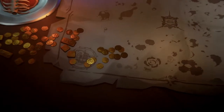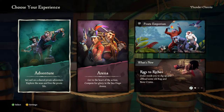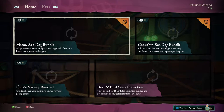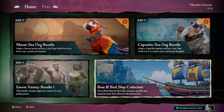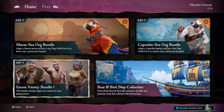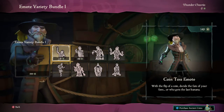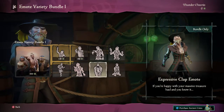Sea of Thieves just launched yet another update, and with it comes the beginning of the Pirate Emporium, an in-game shop where you can spend real-world money to obtain certain items in-game. With this update and the start of the Emporium, there has been a lot of community feedback — some people perfectly okay with it, and others that think it's a step in the wrong direction. Today we're going to be discussing the logistics of the Pirate Emporium and how it's really going to affect your gameplay.